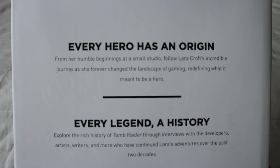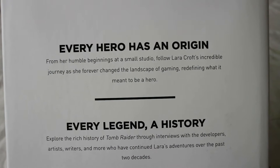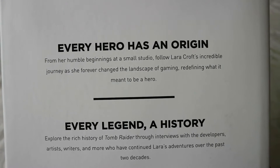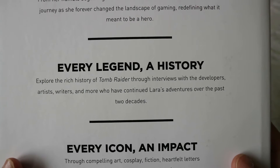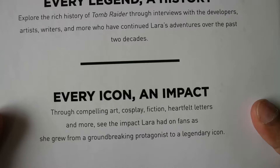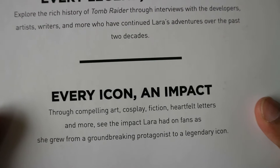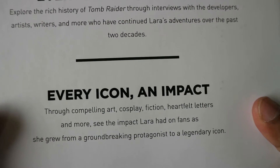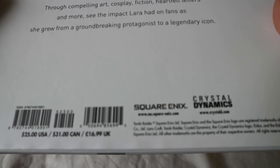Every hero has an origin — from humble beginnings at a small studio, follow Lara Croft's incredible journey as she forever changed the landscape of gaming, redefining what it means to be a hero. Every legend a history — explore the rich history of Tomb Raider through interviews with developers, artists, writers, and more who have continued Lara's adventures over the past two decades. Every icon an impact — through compelling art, cosplay, fiction, and heartfelt letters, see the impact Lara had on fans as she grew from a groundbreaking protagonist to a legendary icon. It was published by Prima, contributed to by Square Enix and Crystal Dynamics.